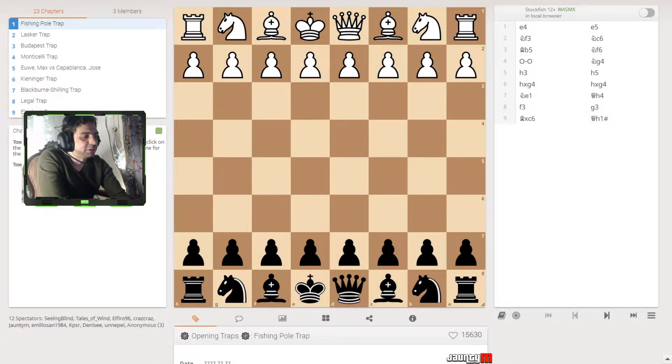Hey guys, this is John T. I'm back with another video. I'm going to show you a small trap that you can set up for white if you're playing as black. This is called the Fishing Pole trap. It's a very effective way to get a checkmate and white would never know what's happening to them. Let's just start.